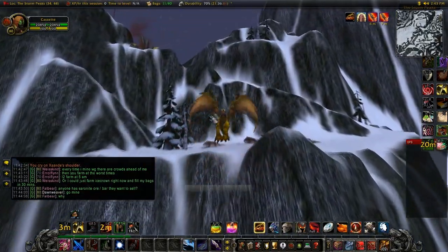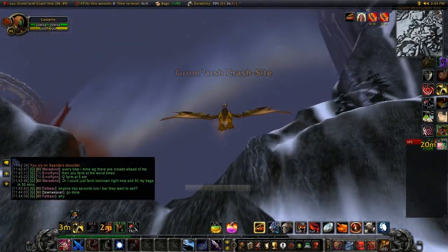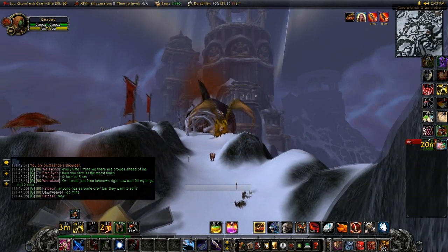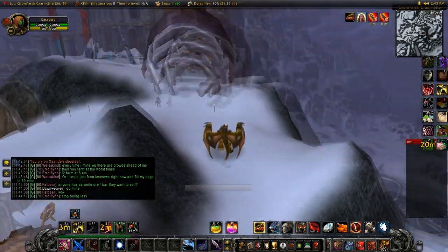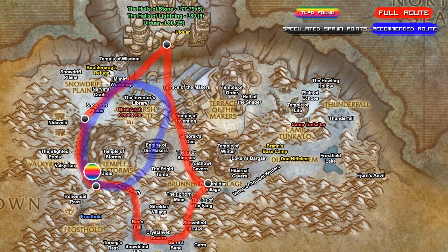Here's the map. The blue route is my suggested route — it's simpler, more concise, you're not going back and forth up and down as much. The red route is the recommended route from Wowhead and Thoughtbot. The rainbow dot is where I personally killed the Time Loss Protodrake. The black dots are the speculated spawn points of the Time Loss Protodrake. With that in mind, happy farming, guys!